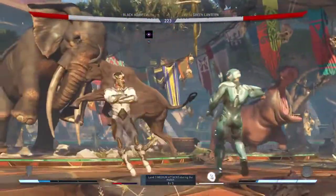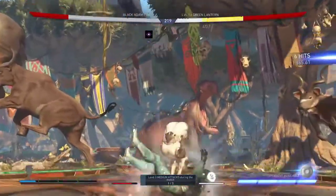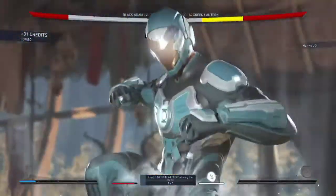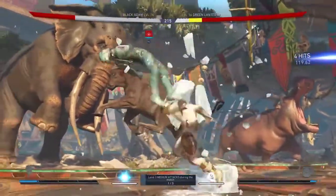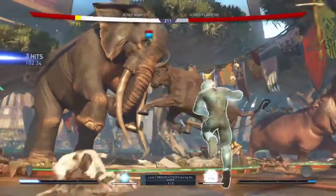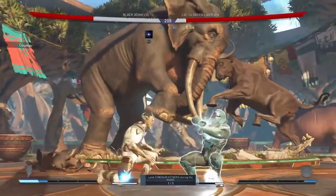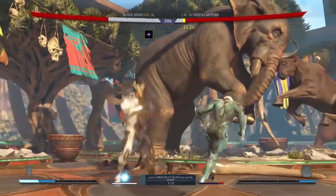What is up guys, it's your boy Goblin and today we're gonna be talking about the new update for Injustice 2, version 1.04. I got Red Hood in the character selection along with the other eight characters, but you're not able to even scroll over them — it's just their silhouettes.